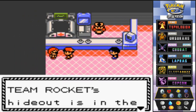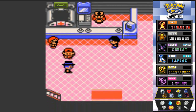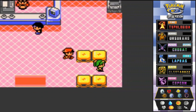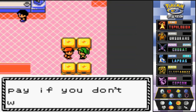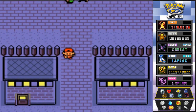Another NPC says: 'Team Rocket's hideout is in the basement of the Game Corner' — but that was three years ago. And: 'Erica is a master of Grass Pokémon, she'll make you pay if you don't watch yourself.' I highly doubt that. Erica is the gym leader around this area. First place we have to go is the Game Corner.